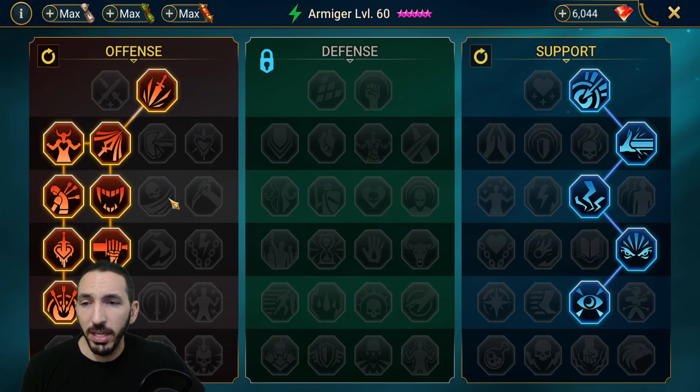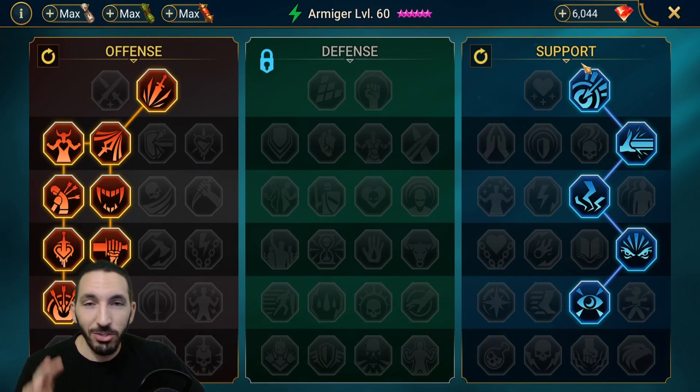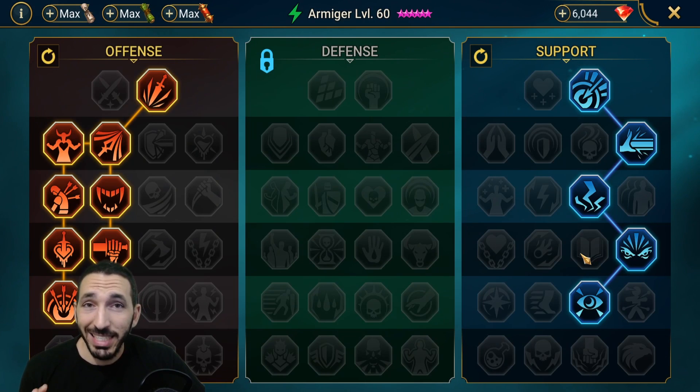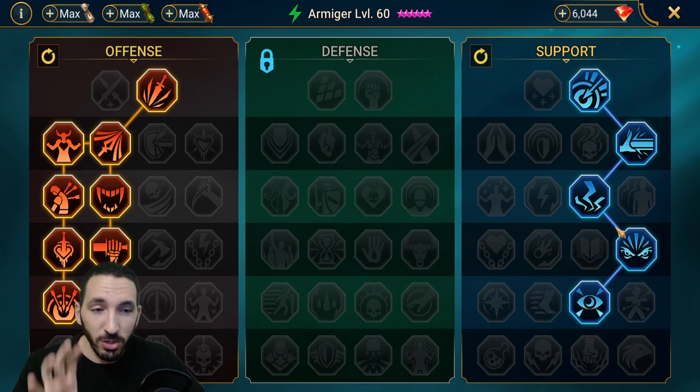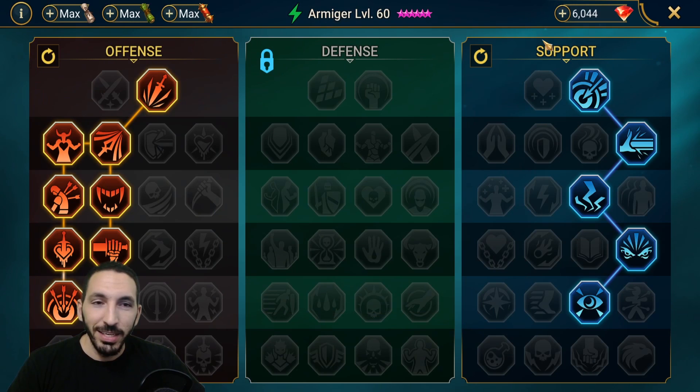Very basic masteries — I didn't go for Cycle of Violence or Flawless Execution. I knew what I wanted him to do, so I went for extra support: extra accuracy and Evil Eye for that first-attack turn meter reduction. It only applies the first time, then it's gone. I could have gone for the defensive tree for counterattack, but since he wasn't getting attacked, that would have been worthless. The support tree for extra accuracy is much better.